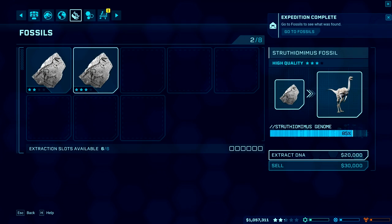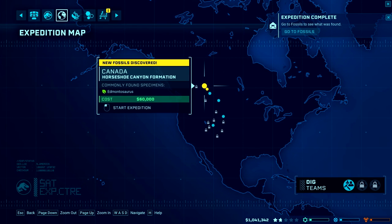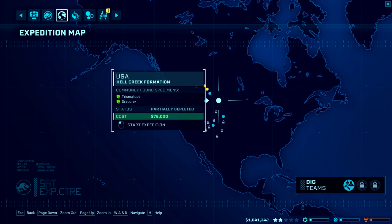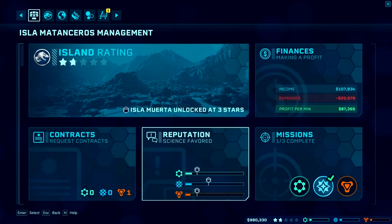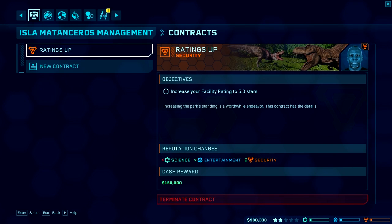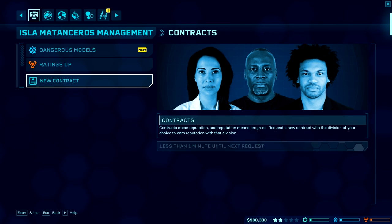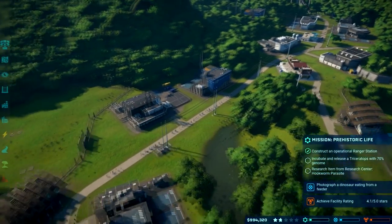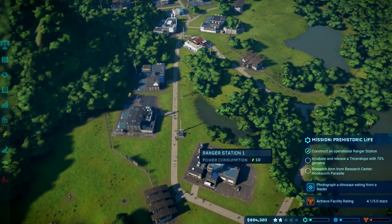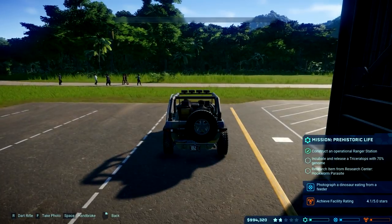Our fossil team just came in, but they didn't bring me any triceratops, so I should go for something with a smaller range. While we wait on that, let's get another contract. There's a dinosaur eating from a feeder contract — that might be a little tough because we just kind of have to hang around until they eat from a feeder.